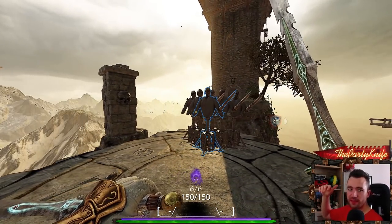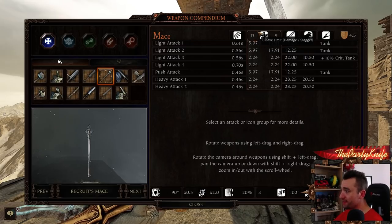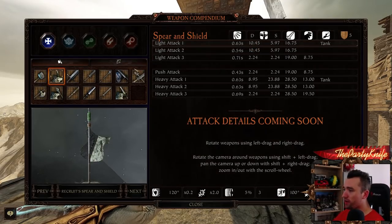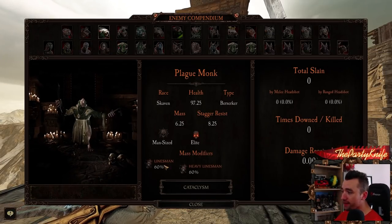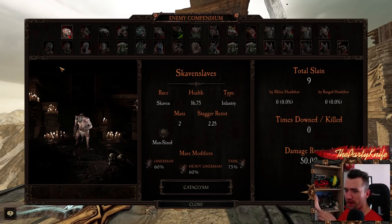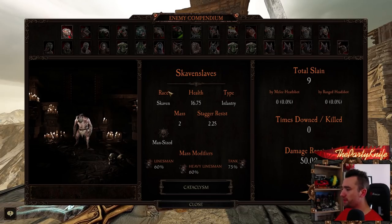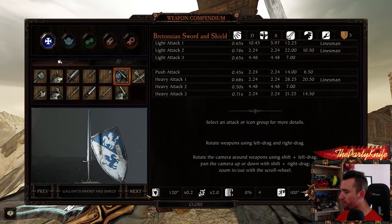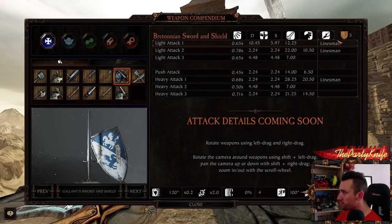Let's talk about cleave and stagger. Cleave is determined by the cleave limit damage of the attack of the weapon you're using — that's the number you see in the Armory. That number is taken in relation to the mass of any given minion. Your cleave limit versus a minion's mass determines how many enemies you hit. On top of that you have certain attack modifiers on some attacks, like Linesman.